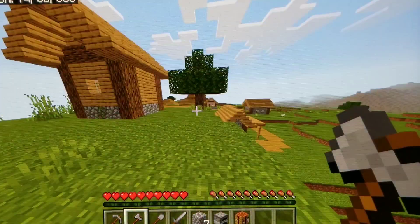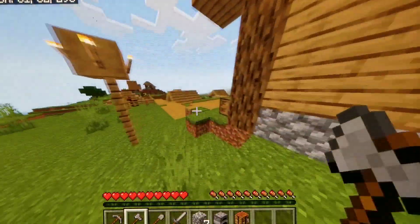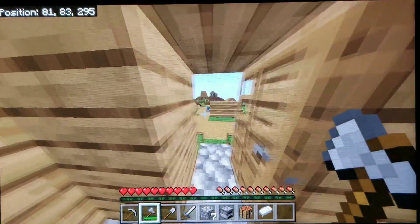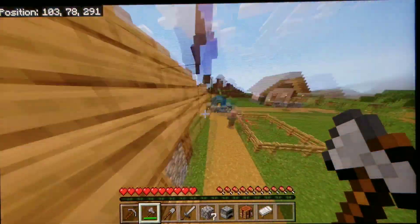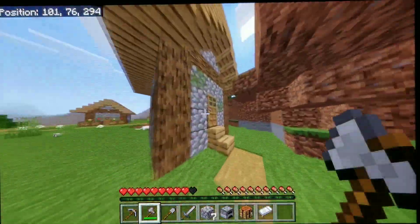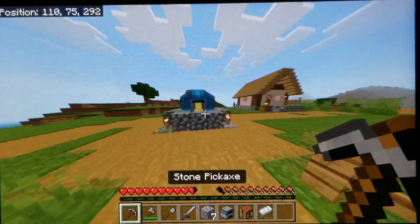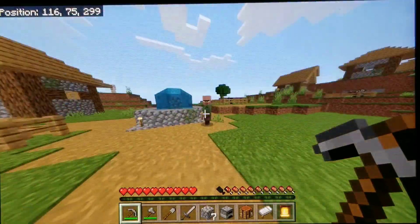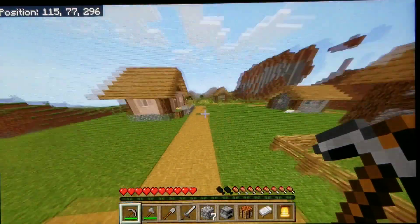Wow, I'm at the top of the village mountain and it looks actually pretty big. Let's go see what it has. Oh, a bed — thank you! Looks like there's a baby horse, a villager, another bed, and a bell. Let's see... no stronghold here. Sometimes if you ring a bell there are green particles around it that means there's a stronghold nearby, but not this one.